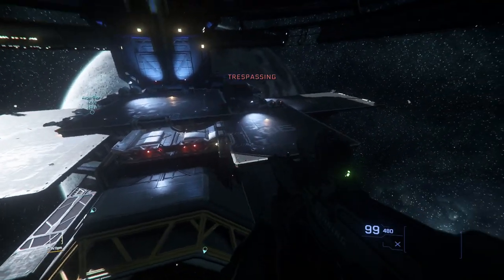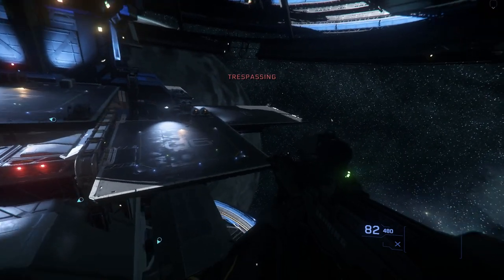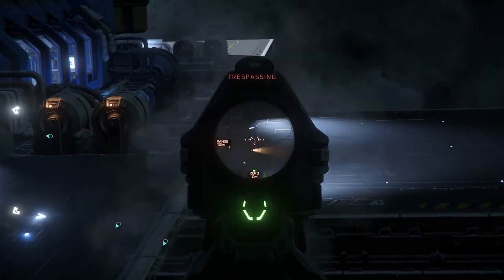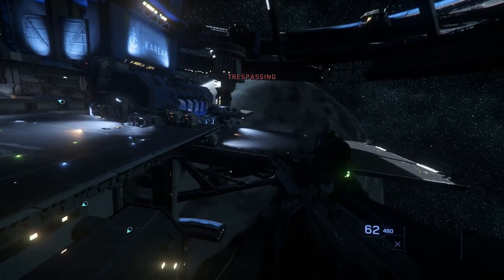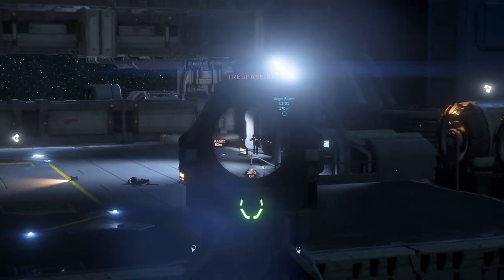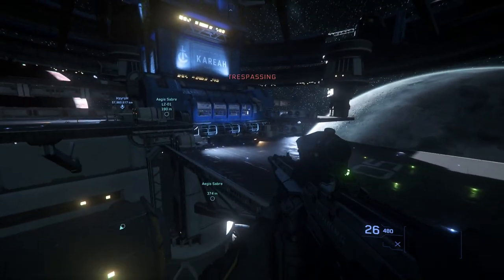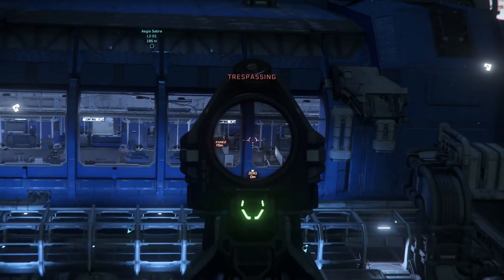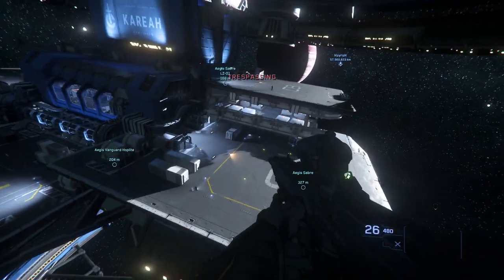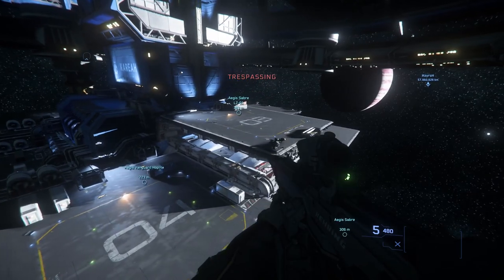Once you're sure that everyone is down, then you can start to think about moving inside. The reason I do it this way is because a few times I've not taken them all out, and then when we've tried to extract - when doing Security Post Kareah and the heist as a group - I've been shot in the back of the head. So float around and pick everyone off before going in. Be aware: before you cross the pads, go up, because gravity kicks in quite high on these pads. If you get too close you will just drop and break your legs, and you'll be incapacitated.